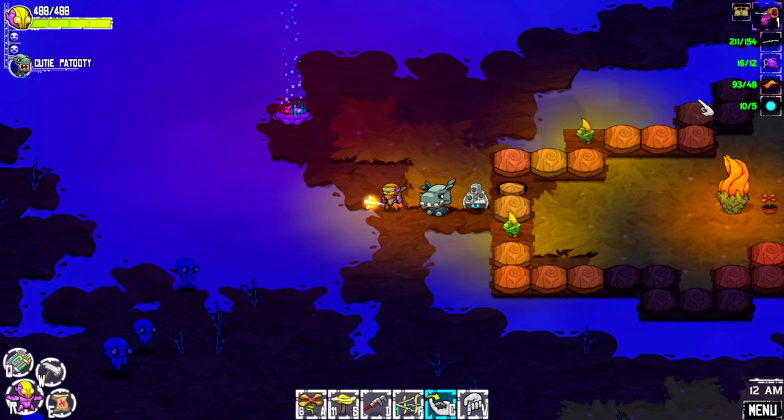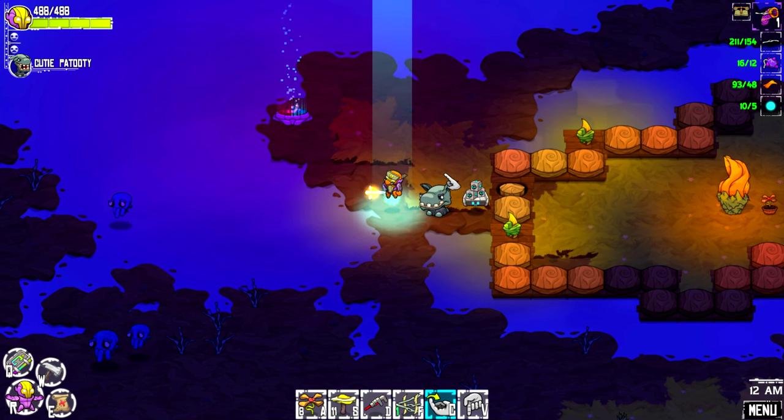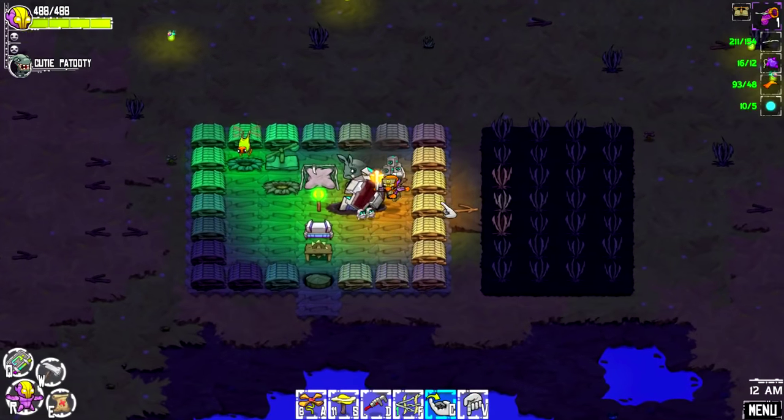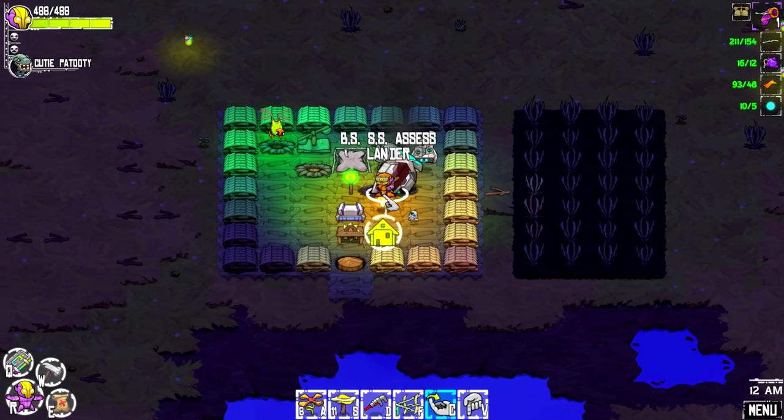So last time we beat that boss and got some essence that we really needed for the big net to embiggen Glowy. So that's what we're going to do right now. Let's go over to the ship. It's been a day or so since I played Crashlands - I had bulk recorded a little bit - and I really did miss it.